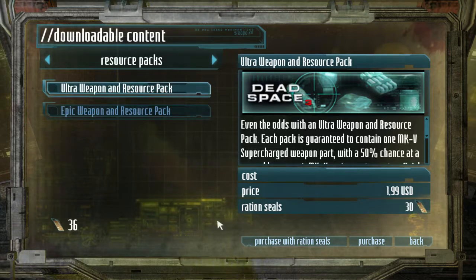It's random what kind of parts you get and there's a 50% chance I won't get a second part. So let's go ahead and purchase with ration seals. Never purchase with money — there's no point. I don't even know why that option exists.